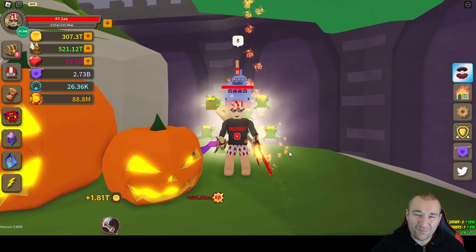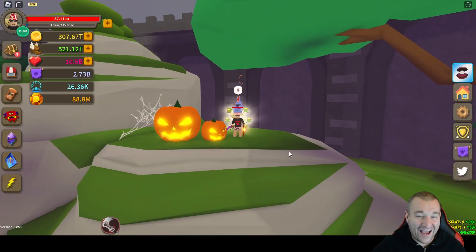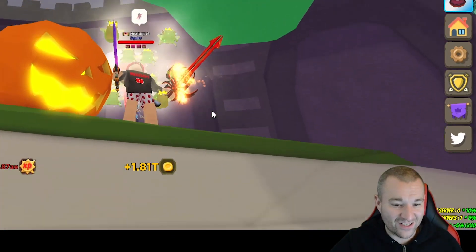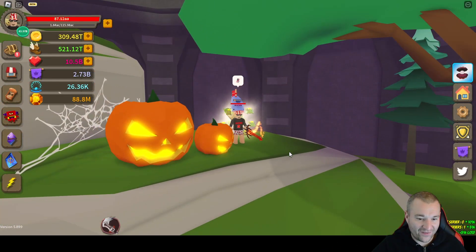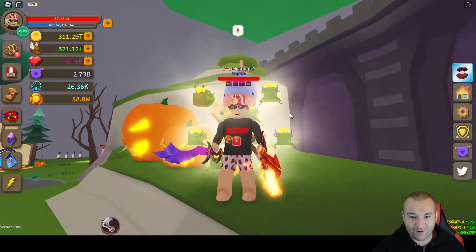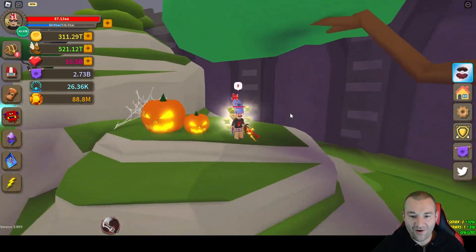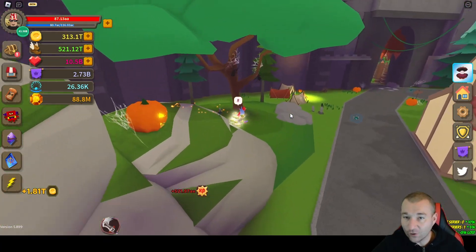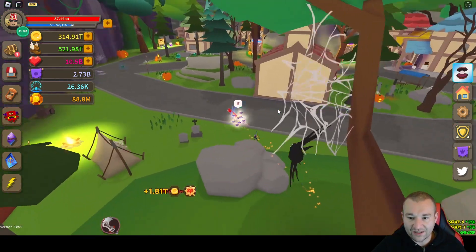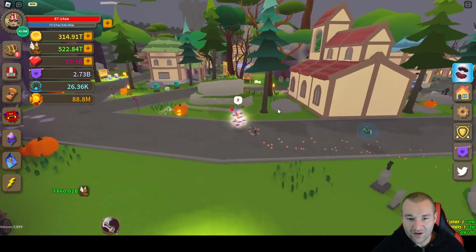Hello everyone and welcome back. Meat Department here — I'm so glad you can join me for another video today. I'm going to show you how to get the new cosmetic pumpkin head, just like what's sitting next to me here on the hilltop. I've got a couple cosmetics on — I got the red banner and the little shark head and all that stuff. We have a mini Halloween update in Giant Simulator, everything is festively themed with jack-o'-lanterns, spiders, webs, and all kinds of cool stuff.